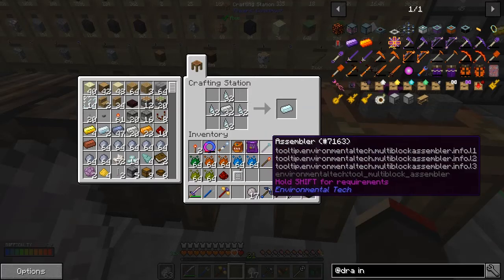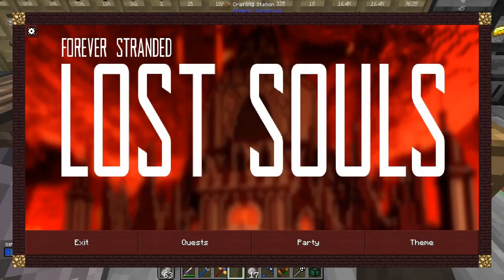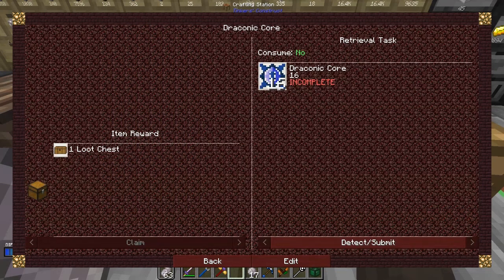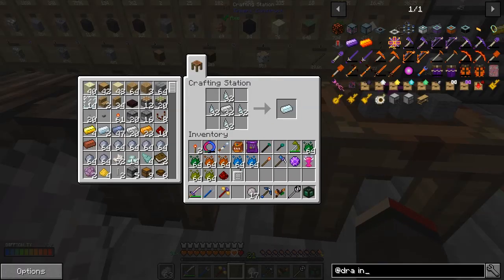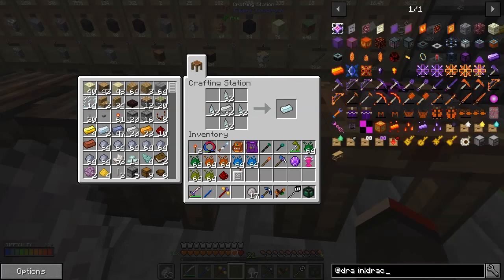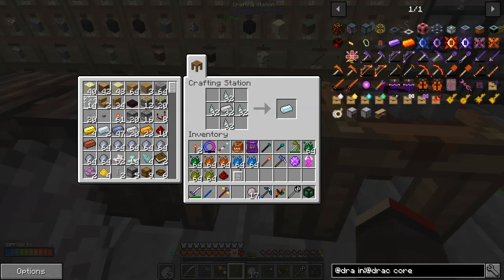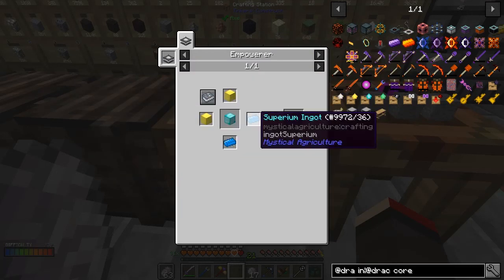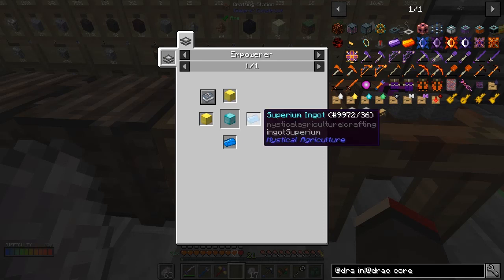So what we needed for this was 16 draconian cores. If you look at the quests here — it goes back to the beginning — it says 'overpowered.' What we need to do first of all is make some draconian cores; we need 16 of these. Let's look at the recipe: two supremium ingots, a block of diamonds, and two blocks of gold will make one core in the empowerer. So we need 32 supremium ingots.